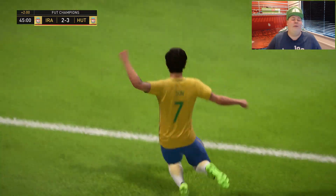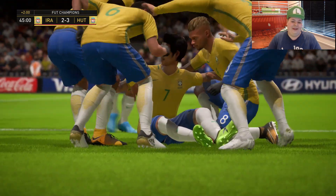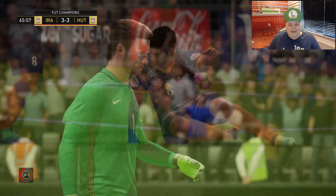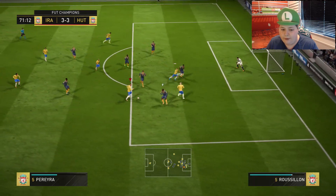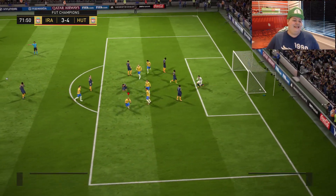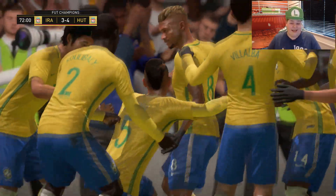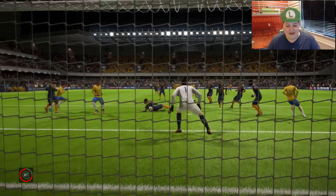Heung-min Son — from that angle! As if you finished that from that angle, Heung-min Son! What a finish. I thought I'd be able to get that slide tackle in just before he shot — this is a really tough game. Back to Martinez, back to Heung-min Son — yes! Martinez! Just needed to create a little bit of space. Knew he could finish it. He's actually held off Van Dijk a few times, which is quite surprising considering he's 5'7" and Van Dijk is 6'4" with like 90 strength.